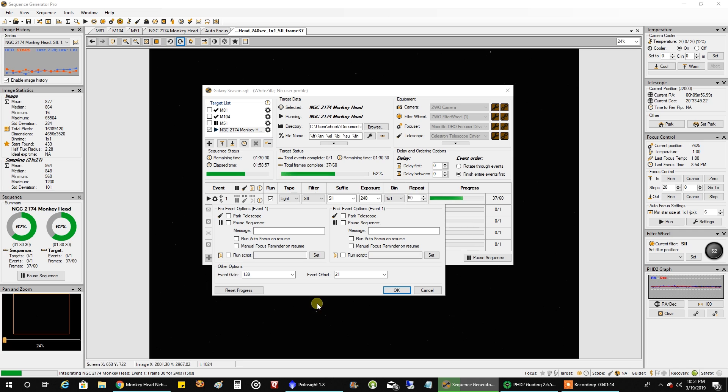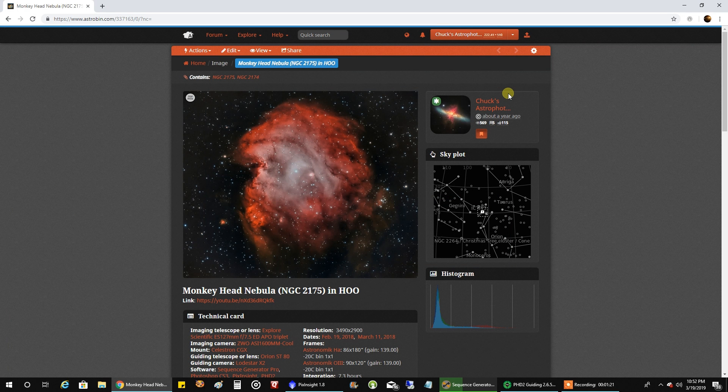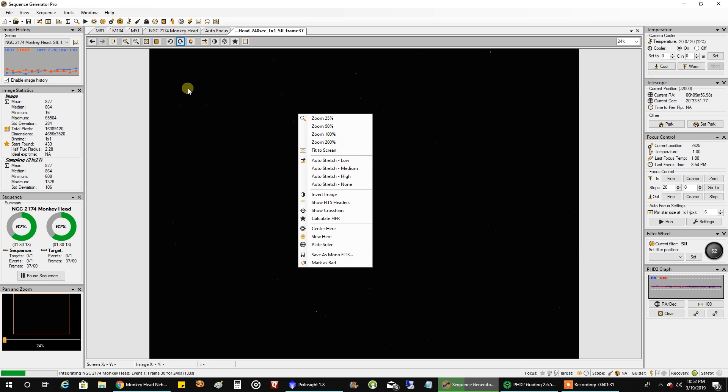I'm doing unity gain like I always do with sulfur data at 139.21, and this is how one raw image looks. When I close that window in Sequence Generator Pro it always pops me out — it's starting to drive me nuts.